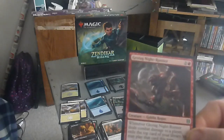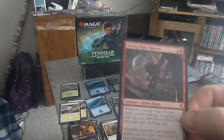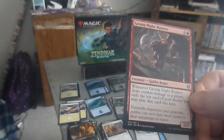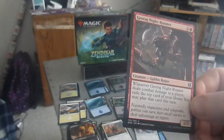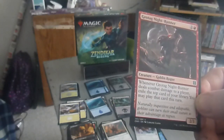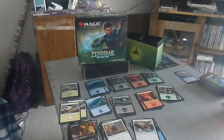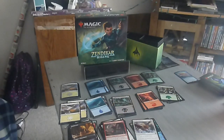Next up we have the Grotag Nightrunner — a three drop, two-three, two colorless one red, goblin rogue. Whenever the Nightrunner deals combat damage to a player, exile the top card of your library. You may play that card this turn. So essentially if you're an amateur player, exile the top card of your library and you may play it this turn — you get a free spell, per se.